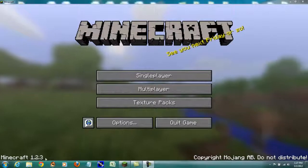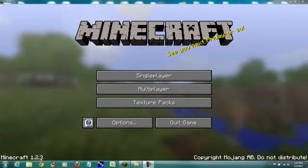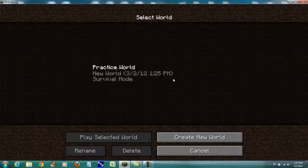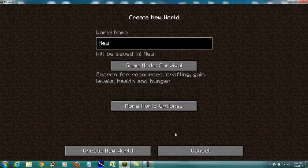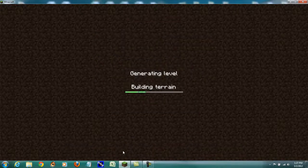I just downloaded the new patch for 1.2, so as you can see we're on 1.2.3, and we'll get right into it with a single player, create a new world, and we'll say let's play number one, stay in survival mode, and we'll just generate a random seed and get right onto it.